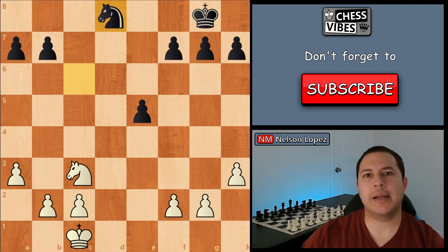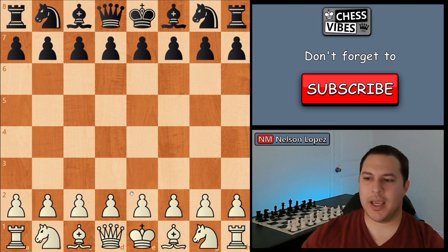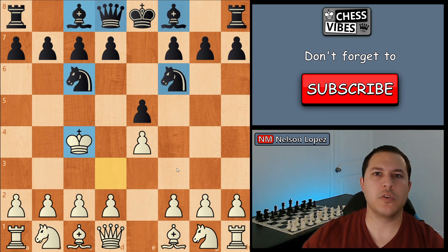So the first thing about an end game that you have to understand is that the king needs to become active. At the start of a chess game, if you were to try to activate your king — like go king e2, then king d3, and then king c4 — you're going to get destroyed. You're going to get checkmated in a few moves. Black has just so many pieces, this would be terrible for you to move your king there.